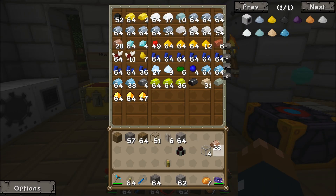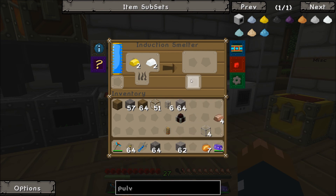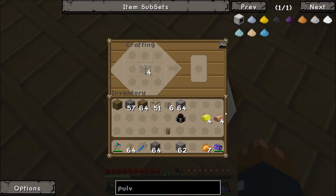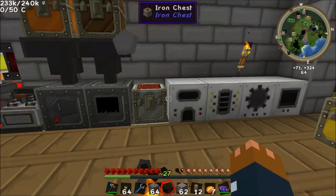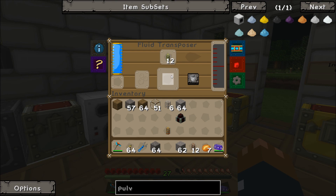What we need to do is get some Fluiducts and some Electrum to make some more Redstone Energy Conduit, because it's pretty nice. We'll make some Fluiducts and Energy Conduits. Of course we have to fill these up with redstone — we are running a little bit low on redstone, but whatever. Let's just fill these up a bit.